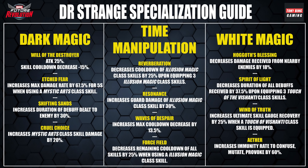For the fourth specialisation slot there are other options available. Force Field decreases remaining cooldown of all skills by 25% when using an Illusion Magic Class Skill — so you'd drop an Illusion skill into your fifth slot. If you want to make him tankier, Hogarth's Blessing decreases damage received from nearby enemies by 18%. Finally, Wind of Truth increases Ultimate Skill Gauge Recovery by 25% when a Touch of Vishanti Class Skill is equipped — his ultimate is amazing, so you'd put the summon in slot five and use it mainly to get your ultimate up quicker.